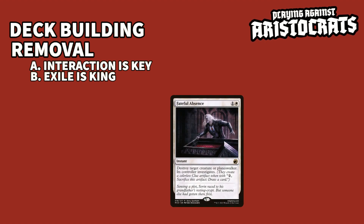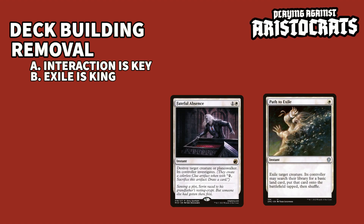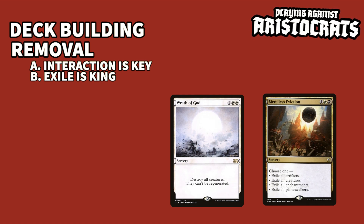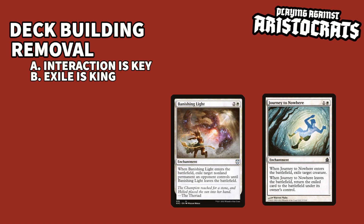Let's talk about removal. Interaction is a nightmare for aristocrats, but we don't want to be destroying their stuff — that would just trigger their on-death effects. Exile will be your best friend against these decks. Swap out that Fateful Absence for a Path to Exile or Swords to Plowshares. Swap out that Wrath of God for a Merciless Eviction. Keep in mind with board wipes, it may be better to stick with normal destroy board wipes if you're also in a graveyard-based deck — if that's the case, throw in some extra exile-based spot removal and you should be good.